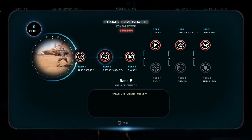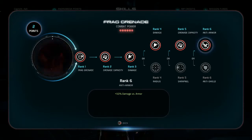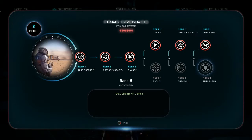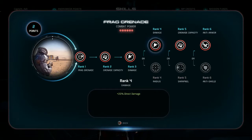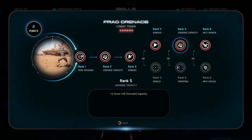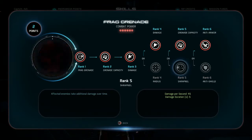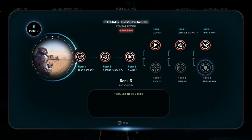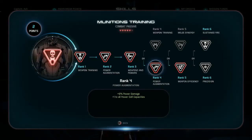Frag grenades will be your main damage output. Go direct damage, power cell capacity, and damage against armor. You could do shields but I've got plenty of stuff that can handle shields. I'm torn between radius and damage — I went with damage. DOT damage is tempting but I thought more grenades is better, though I haven't really experimented with damage-per-second. The AOE DOT damage is very reminiscent of the inferno grenades from Mass Effect 3 multiplayer.